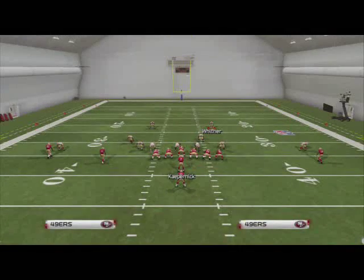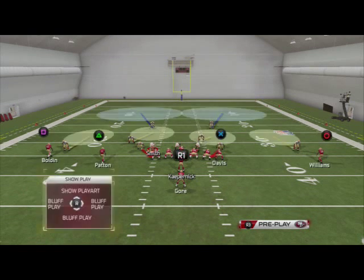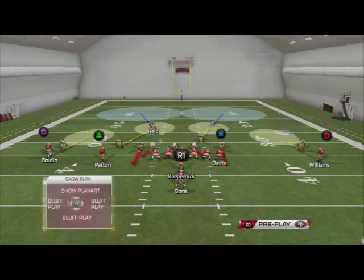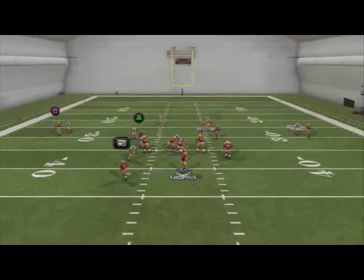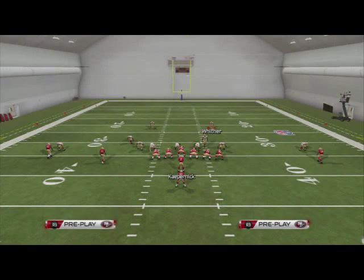Another thing you can do is fake like you're in man, so you can man-align here. Now man-align, and you see how they're going to line up over the slot? So it looks like we're maybe in man coverage, but in reality we're in a zone blitz, and now they don't know — they can't tell. Pressure comes in so fast, they're just going to get sacked, and that's what I really like about this pressure.